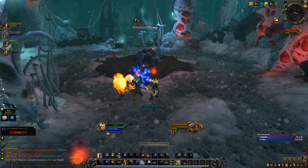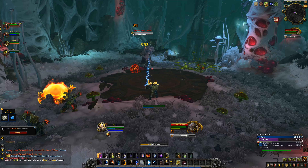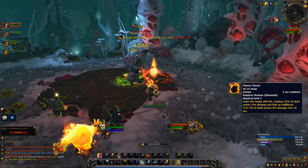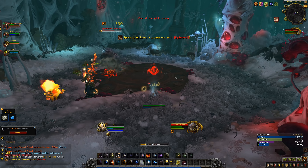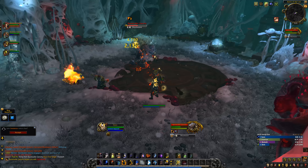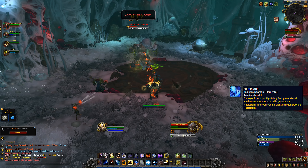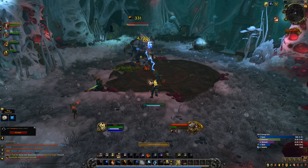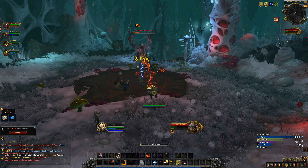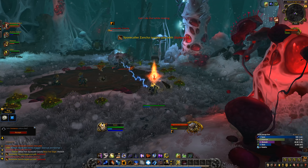A good change: Lava Burst no longer requires Flame Shock to crit — great for changing targets easily without punishment. But Flame Shock now has a 6-second cooldown, making multi-dotting much tougher. However, it no longer costs Maelstrom. Then we get to Maelstrom generation, and here's where the spec gets dragged down. First, Maelstrom generation was cut in half — now displayed as a passive called Fulmination — and abilities generate much less. That wouldn't be too bad, but your two spenders, Earthshock and Earthquake, now cost more: 75 each.